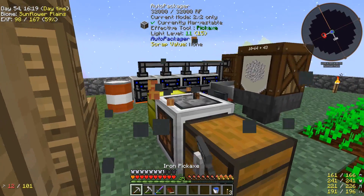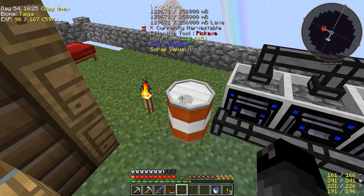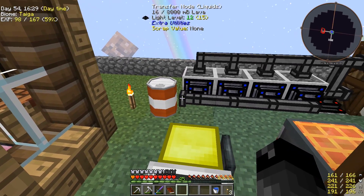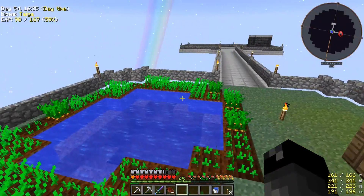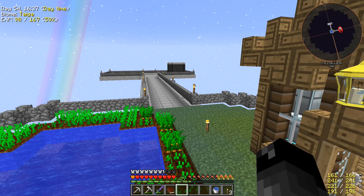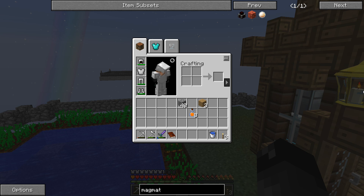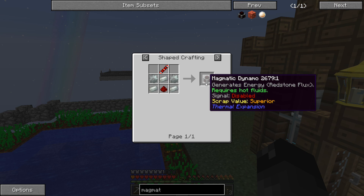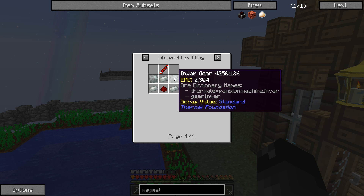I just wish we had more power set up for all these different things. We started into power last time, we made a couple of lava generators. I've been told that was probably one of the worst ways to make power and I should have made the thermal magnetic dynamo - apparently this makes 120 RF per tick whereas our generators only make 40 RF per tick, but it requires invar which is nickel and iron.